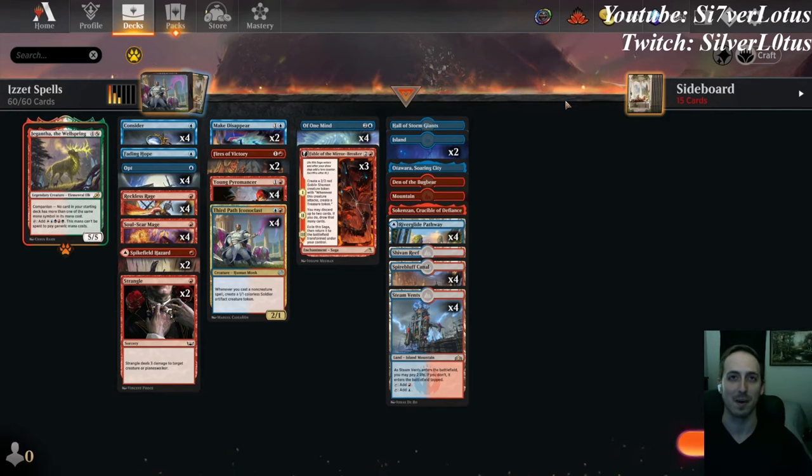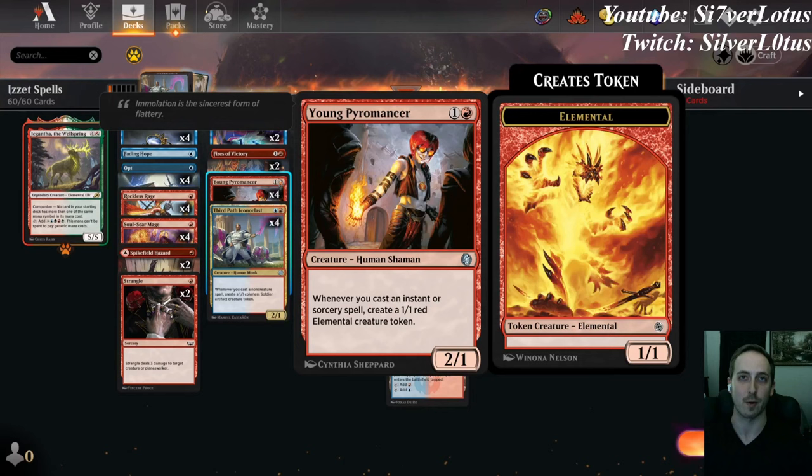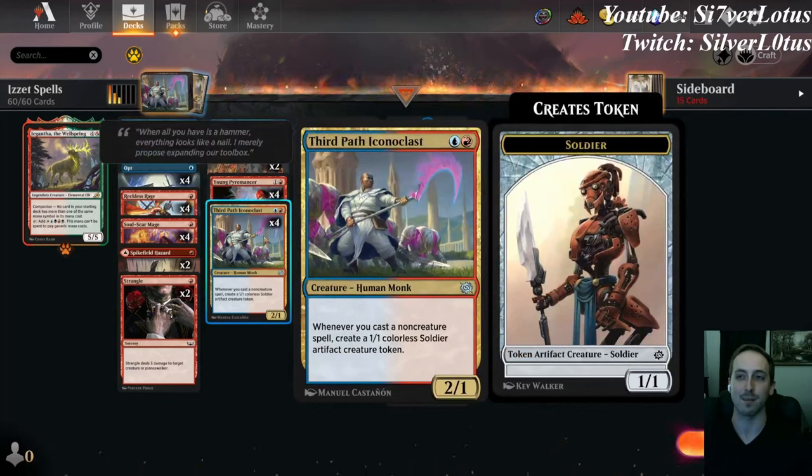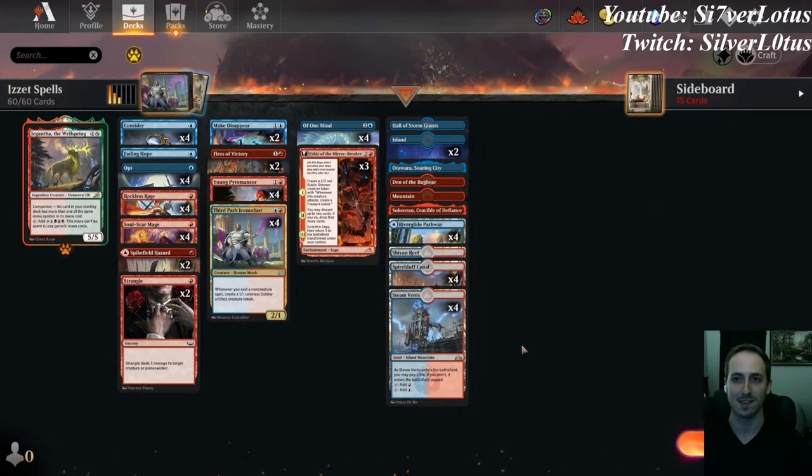Today we're playing Izzet Spells in Explorer Best of 1. Anybody who's been playing since 2013 knows about Young Pyromancer — it's a 2-mana 2/1 that says when you cast an instant or sorcery spell, you make a 1/1 red elemental creature token. Well, 9 years later, apparently he has a brother named Third Path Iconoclast. It's blue now, but it says that whenever you cast a non-creature spell, you get a 1/1 colorless soldier artifact creature token. Now that we have 8 copies of these, the deck is a little more consistent with playing a 2-mana creature and then casting more spells to make a bunch of 1/1s to overrun the battlefield.